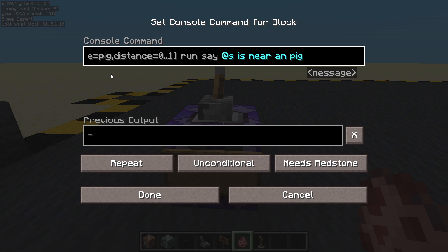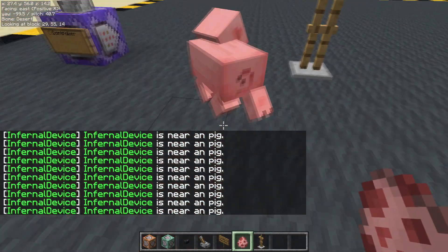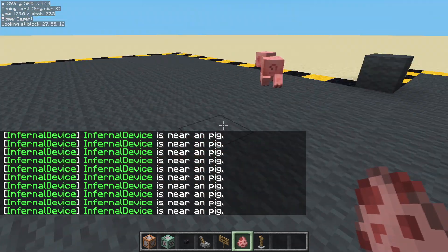I can hear you, piggy — I'm on my way. Pig. Done. Armour stand does nothing now. Piggy, piggy — there we go — near a pig. And 'pig' — there's always a lovely bit of grammar. Get away, pig. Don't want to see that grammar — let's hide it.